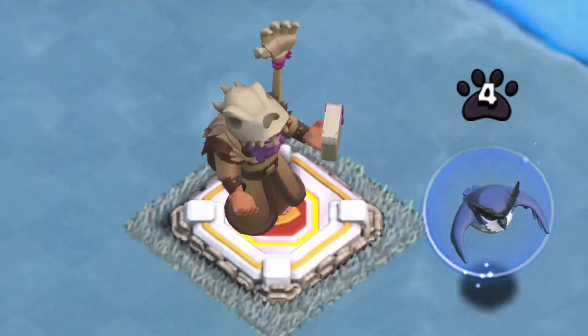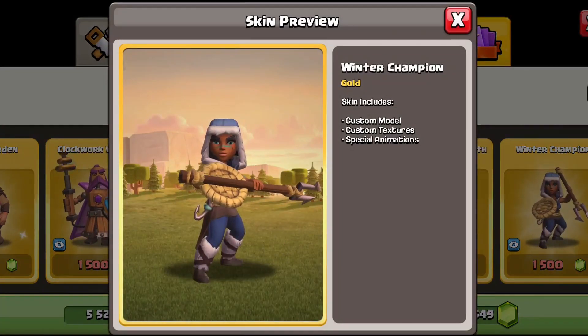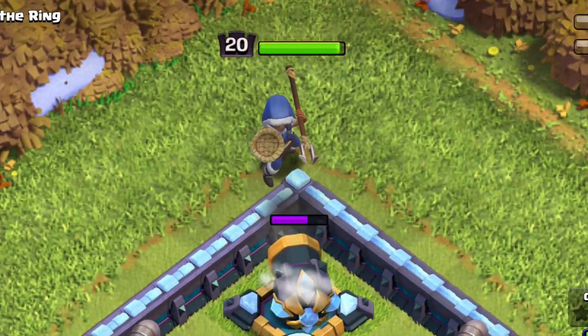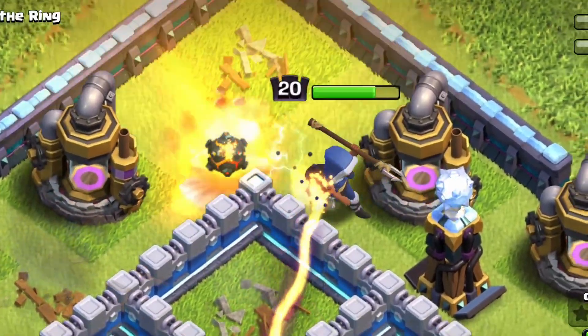In last place, as you might guess, is the primal warden. I'm just not a fan of the primal skins — but maybe you are and you'll want to buy them. It all comes down to opinion. For the royal champion, the winter champion is a great skin but it doesn't have a ton of animations — still a great choice if you're looking for a royal champion skin. And if you want to know the top five ways to get free gems, you can click on this video right here.